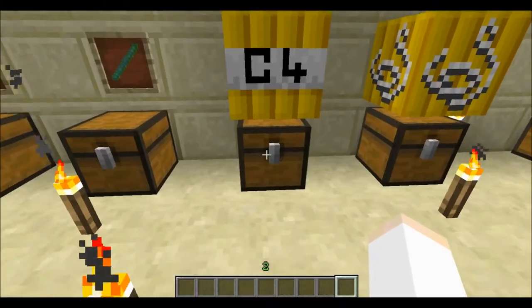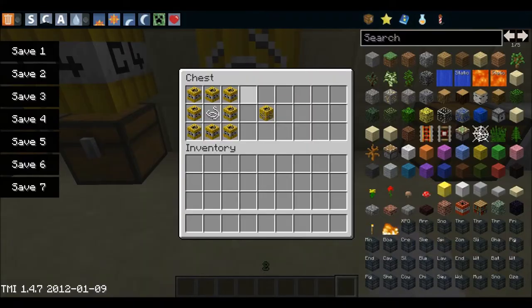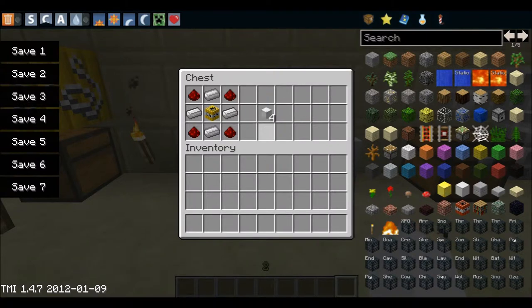Next is C4. You need 4 plastic and 1 TNT — that will give you a C4. This is a bundled C4. You will need 8 C4s and 1 string.